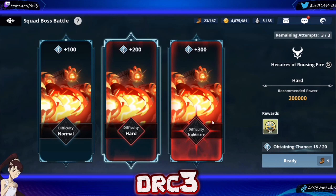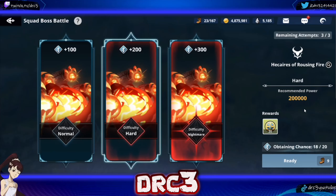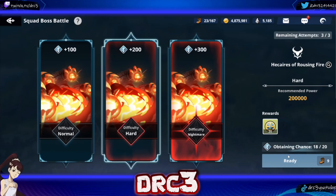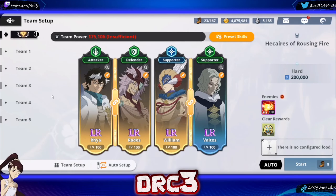I imagine most people are probably just barely around the 200,000 power mark right now, and most people are going to struggle to beat 260,000 power when it comes down to your team builds. You can beat the 260,000 power with like a 200,000 power team build, but it takes a lot of luck and RNG. If you want the most consistent farm, I would say right now with where global is at, doing the hard mode is the most consistent farm for doing the squad boss battle.